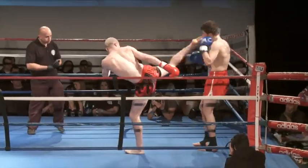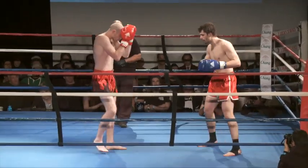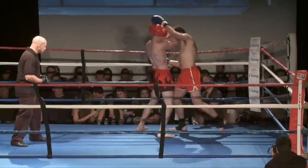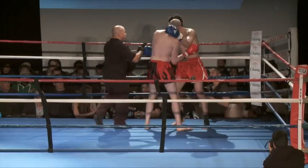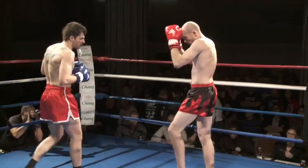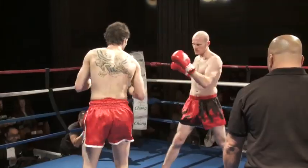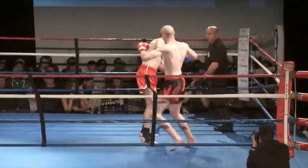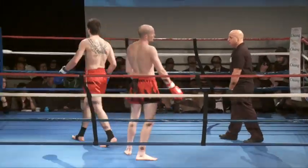Clint's got to get back to that front teep that was working really well for him in the first round. Nice check there by Clint Blizzard. Todd's mouth is starting to open up — he's starting to get a little bit winded. Big knee landed by Todd. Follow-up knee by Clint Blizzard. Todd's really unorthodox, the way he's throwing that right kick. He's got good speed on his kicks. And that ends round two.